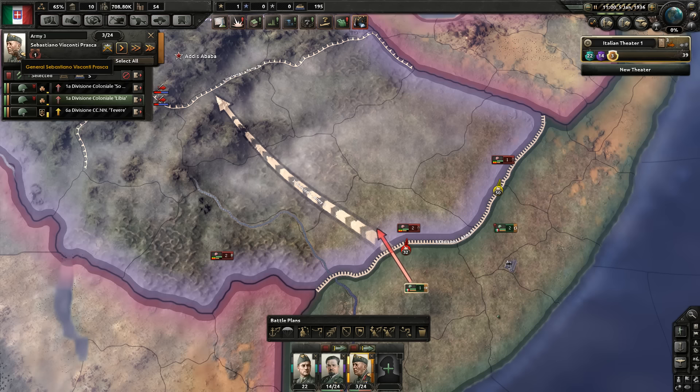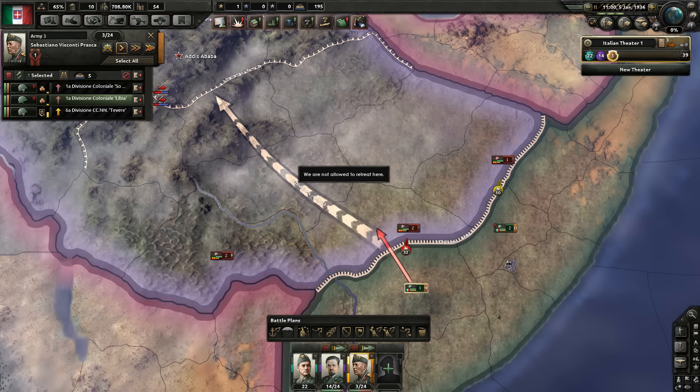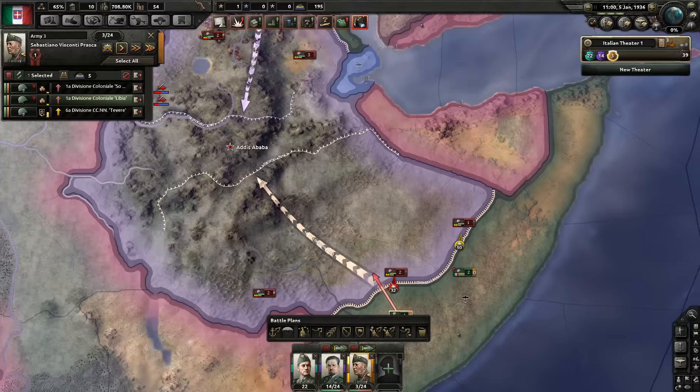Traits are gained in certain situations. Engineer, which gives 10 percent attack over rivers, is only developed if you're attacking across a river. Many are straightforward: Jungle Rat is gained from attacking into jungle, Hill Fighter from attacking into hills. Field marshal traits work a little differently — Logistics Wizard, which reduces supply consumption by 20 percent, is only gained when you're out of supply.